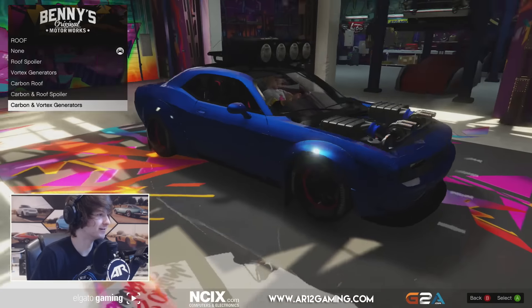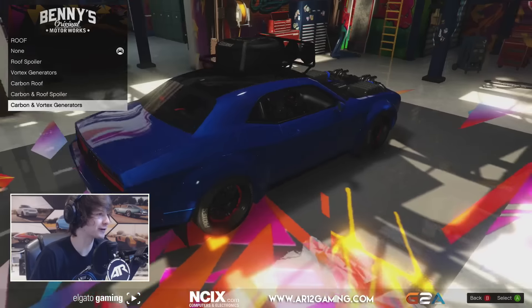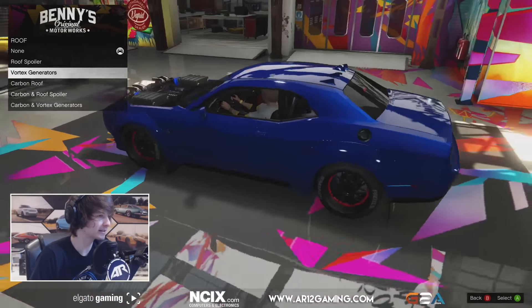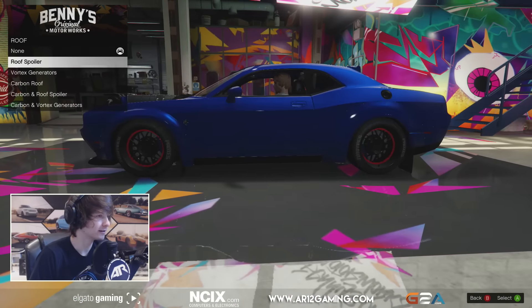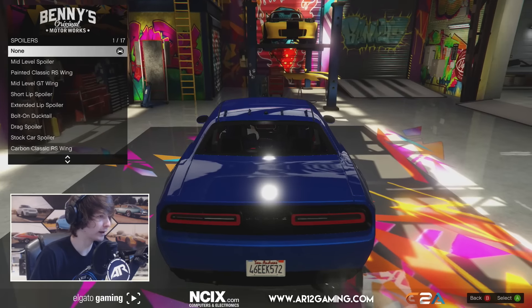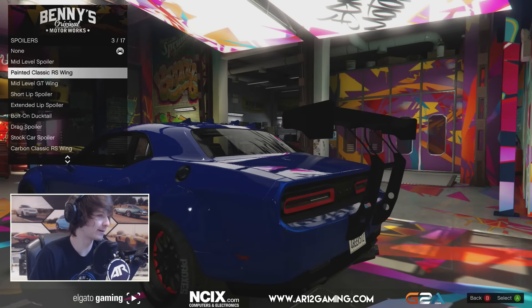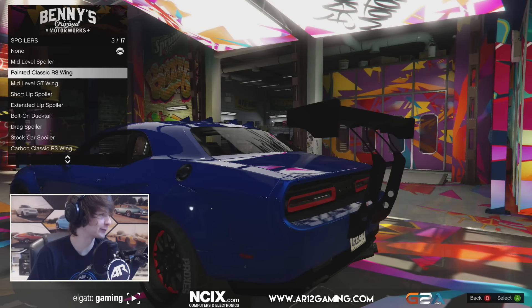We're going full Fast and Furious car on this. Let's go for those — just basic little fins on the top, and we'll give it a cheeky wing after. That is like full-on drift car, rocket bunny style.